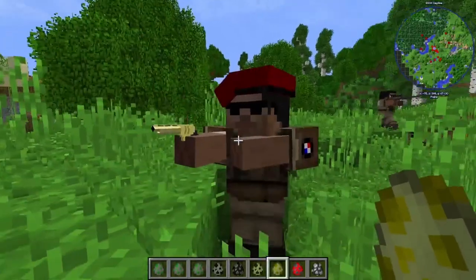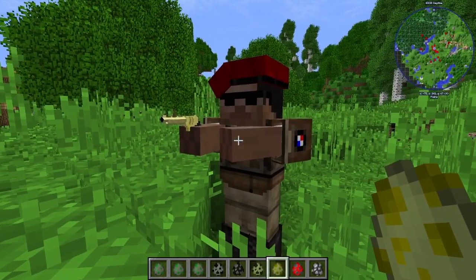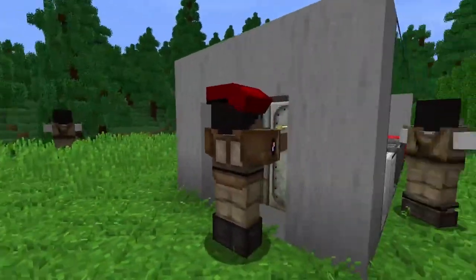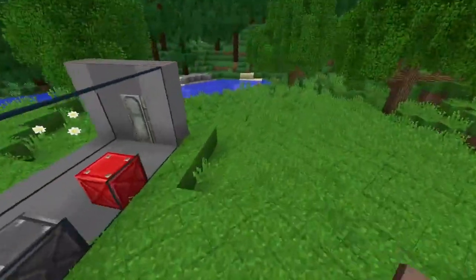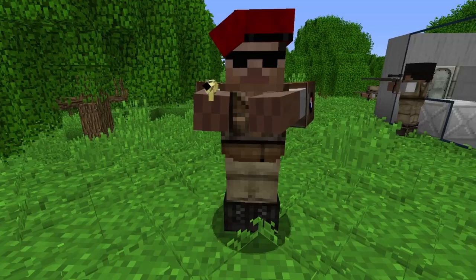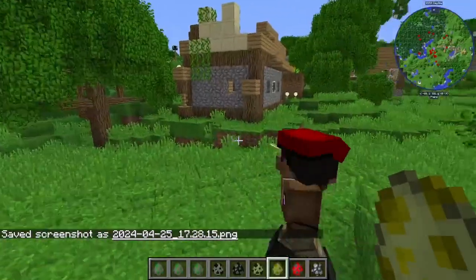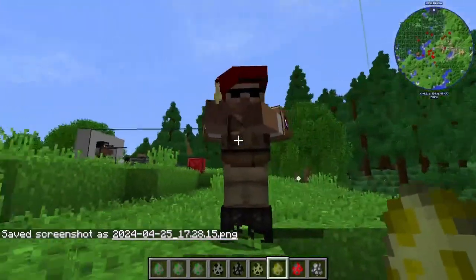Next we have Dictator Dave. That is the coolest looking man I've ever seen. Sir, please do not go in there, that is private property. He is quick too. Dictator Dave is pretty dang quick. We're going to take a screenshot actually, because this would make a great thumbnail. As you can see, he's got his cool little golden revolver.